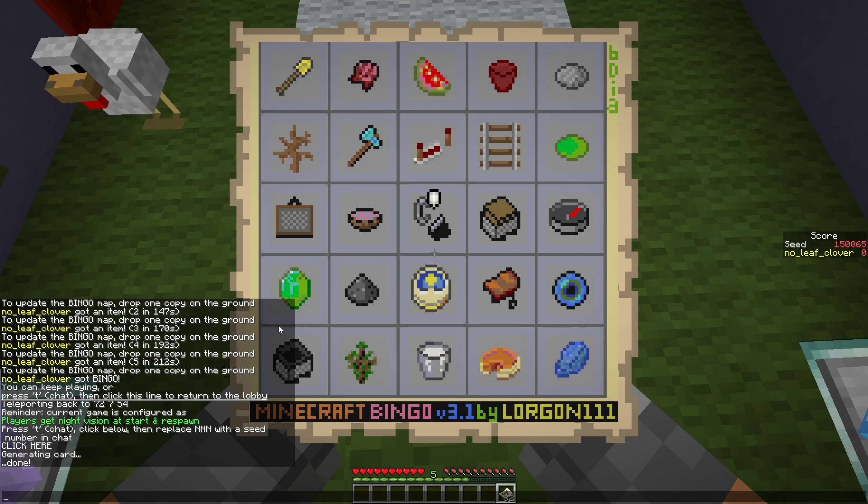Lapis, pumpkin pie, milk — also no. Emerald, no. Diamond axe, no. Melon, no. Pumpkin, saddle — no. Lapis, end pearl — no. Saddle, diamond on this one. So it's either this diagonal or this row.